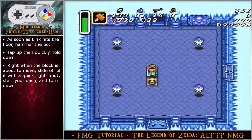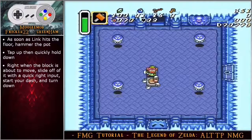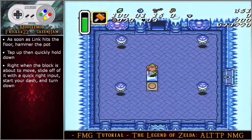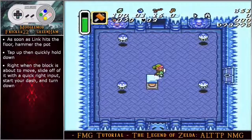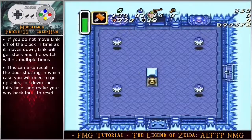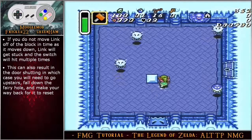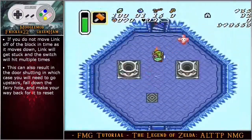When the block begins to move, quickly transition to face down and then hold angle down right to drop in the pit — facing down before dropping in the pit will make the next room faster and doesn't lose any time here. As soon as link hits the floor, hammer the pot below you. Tap up then quickly hold down — this will put link about halfway into the block as he is pushing it downward. Right when the block is about to move, slide off of it with a quick right input, start your dash and turn down. If you do not move link off of the block in time as it moves down, link will get stuck in the block and the switch will hit multiple times.